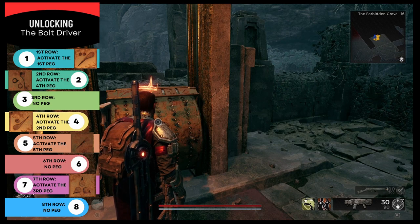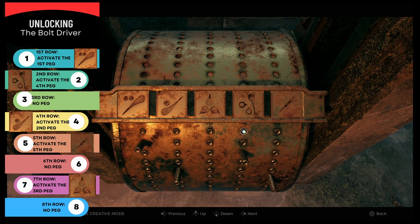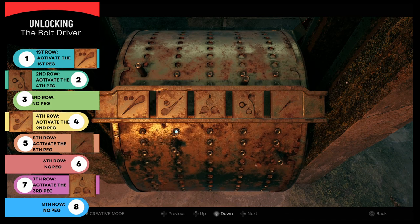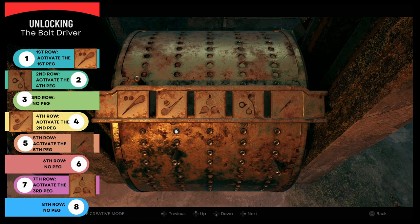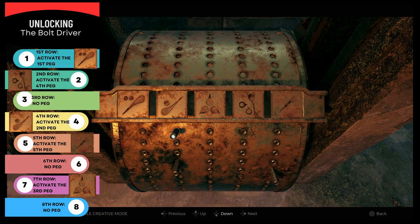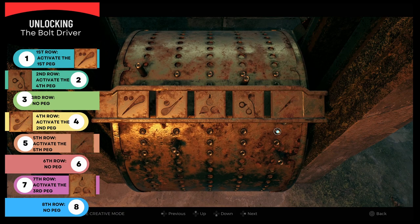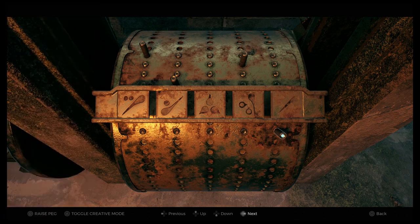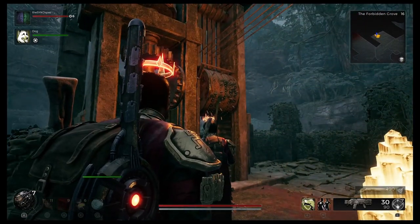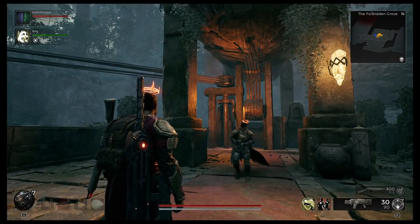The second piece of loot is the Bolt Driver sidearm. I've put a graphic on the left showing the sequence — I take no credit for finding this order, apparently you can work it out via the flutist or a book I haven't found. The sequence is: row one to peg one, row two to peg four, row three has nothing, row four is peg two, row five is peg five, row six has nothing, row seven is peg three, and nothing in row eight. Once you've done that, pull the lever again and behind the harp a cylinder will pop out with the Bolt Driver sidearm.